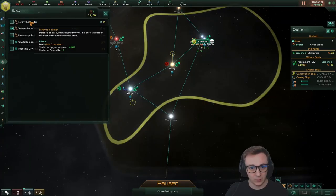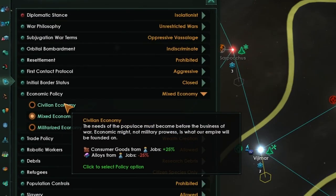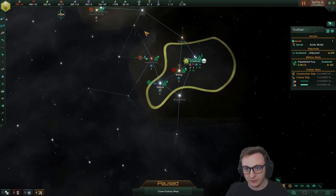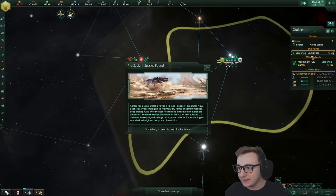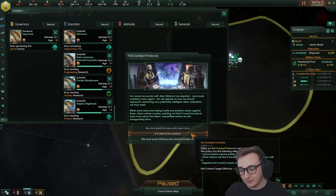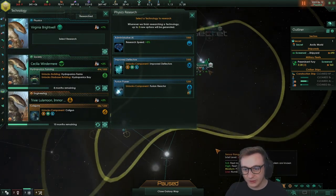We're going Isolationist for more unity and Civilian Economy for more consumer goods — we don't really need alloys yet and can always switch off when we go murder everything. Our first colony is here, Starfall. If you're wondering where the planet names and leader names come from — like Permanent Fury, Skill Issue, Trixie Lulamoon — it comes from our Patreon. It starts from a dollar and greatly helps out the channel if you wanted to support.